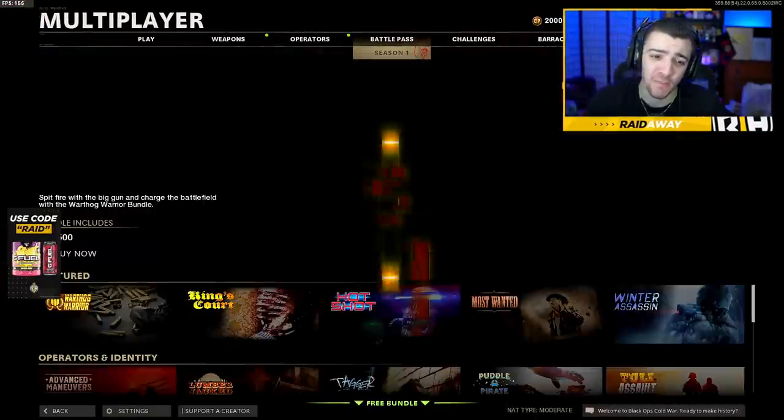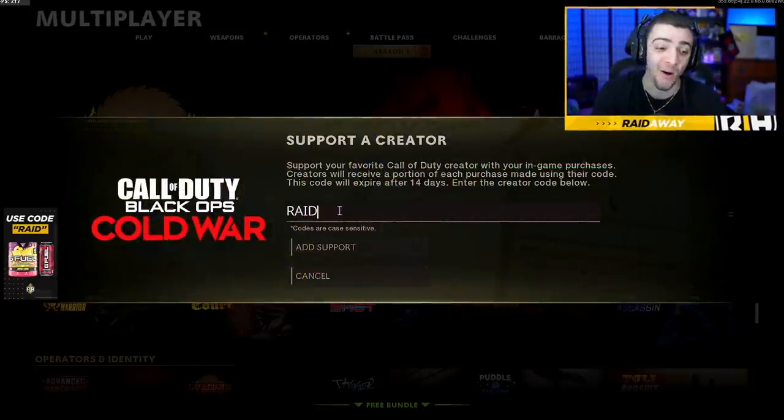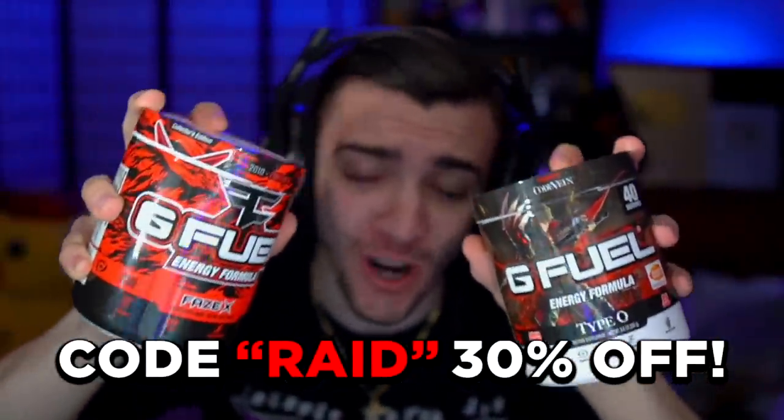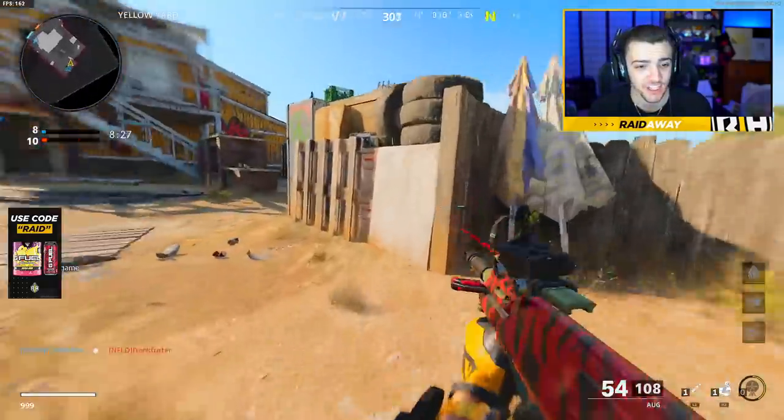As a reminder, if you're purchasing anything in the store, make sure to use my Support a Creator code — it's just RAID, R-A-I-D. Hope you guys enjoy today's episode. Drop a like and subscribe for more Road to Dark Matter — we're on the road to 2 million. Also, my G Fuel energy code RAID is 30% off right now, so definitely don't miss this. Link down below in the description.